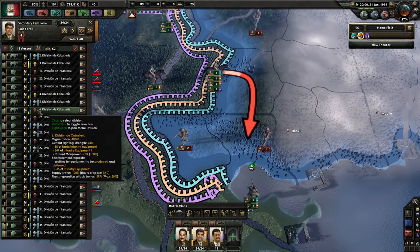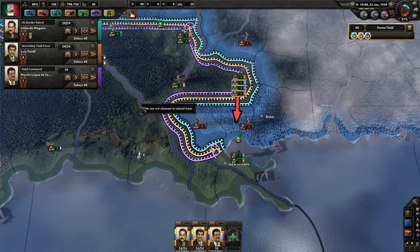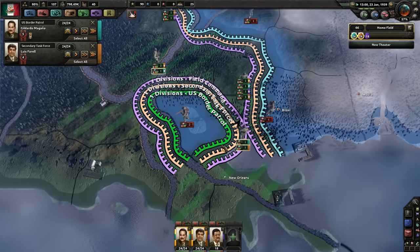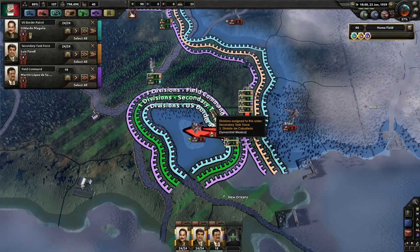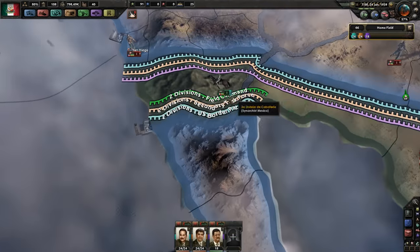Come on, cav — how quick can you be? 6 kph, pretty good. Move, move, move. Roll around that river. Everyone here, kill that. Eventually we ended up over here.